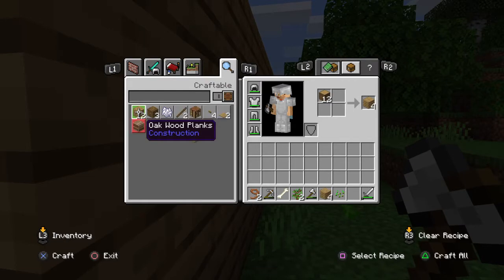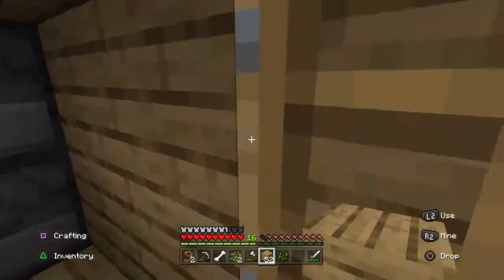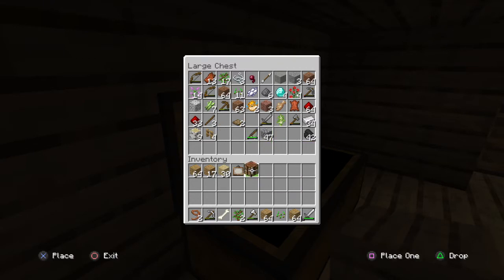Since we're building a storage shed, it doesn't need to be fancy, so I'm just going to build it with oak. Let me check if we have any in our chest — because if so, I'm going to use it. Oh yeah, I forgot we mined like a million oak last time. We're going to need our floor and stuff. And we need the painting — the rare painting. And we need our building table.